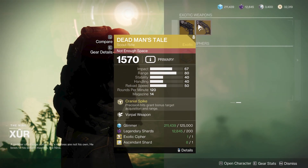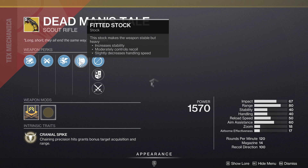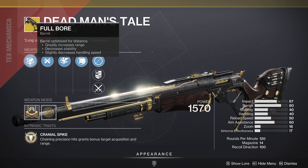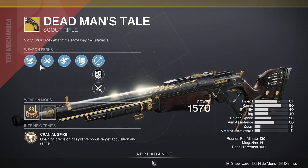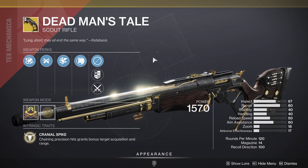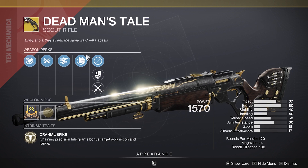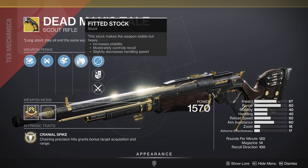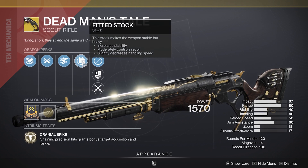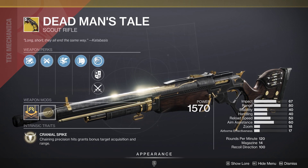When you talk about Deadman's Tale, you've got Vorpal. This is also one that people are going to be looking for. You've got stability and range from ricochet rounds, fitted stock for stability with a little bit of recoil and a little less handling, and then full bore for range with less stability and handling. These are kind of trading a little bit, but Vorpal is definitely one to look after. If you want one of these for PvP to help take care of enemy guardian supers, this is actually a pretty solid choice. Range should be high with Vorpal and ricochet rounds, though this will be a lower handling roll.